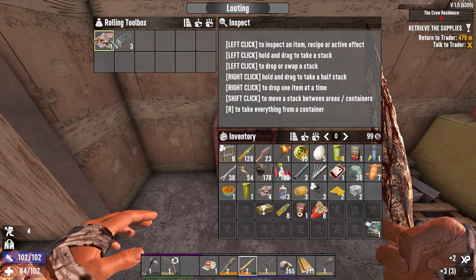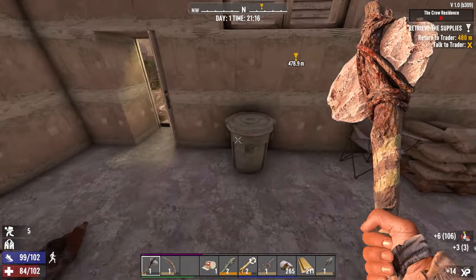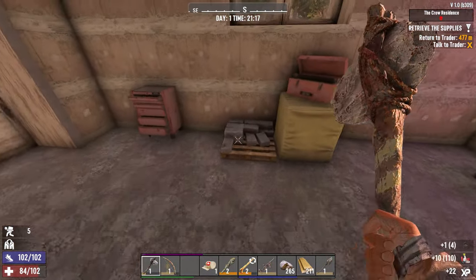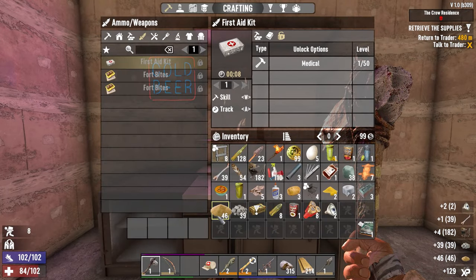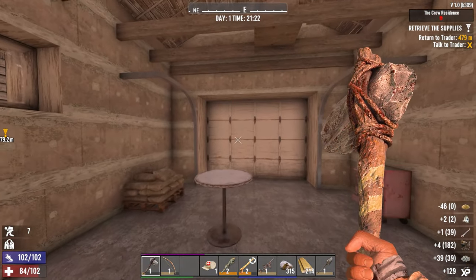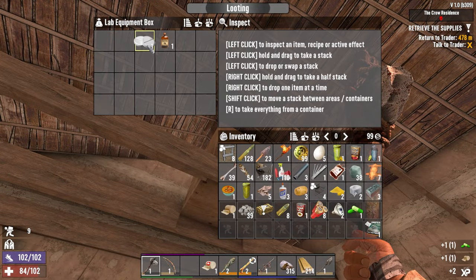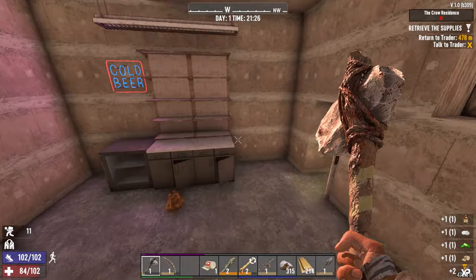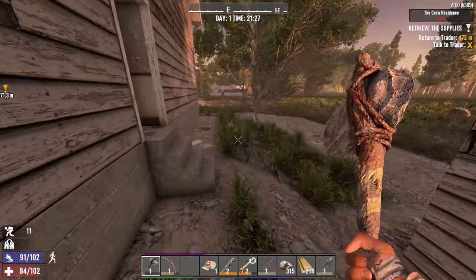Toolbox. More forged iron. Alright, we have our 100 polymers to make our dew collector with. So popping pills this time — bandaged, vitamin, painkiller, and some recog. That'll be nice. Yeah, there's little buddy. We'll just run by him.